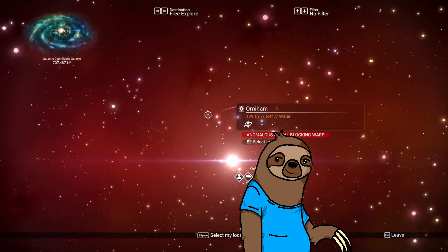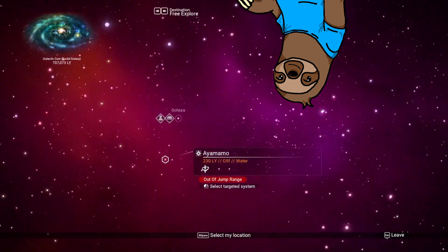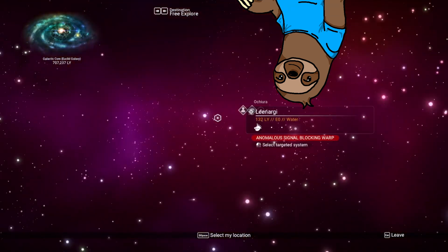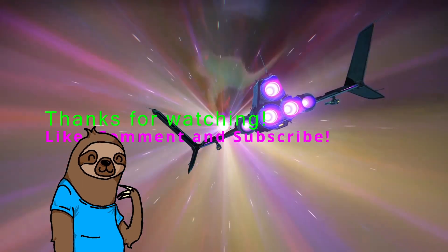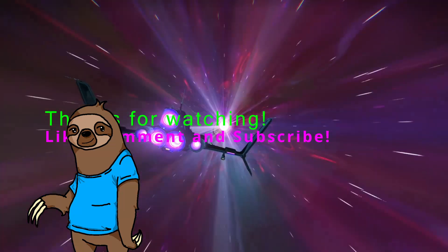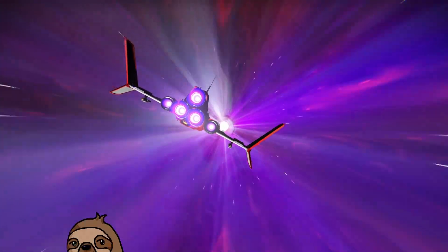Each one of these stars is its own star system. Most have one of three alien species managing its own of several types of economies, all with randomly generated planets and moons just waiting to be explored. And that is what we'll be doing in our next episode, in search of a beautiful planet to claim as our homeworld. So stay beautiful and thanks for hanging around, mammals. Bye-bye.